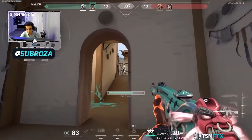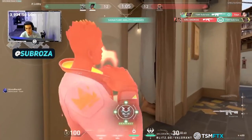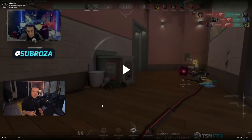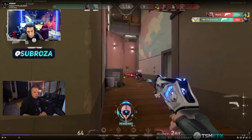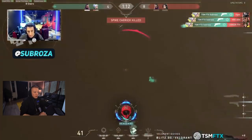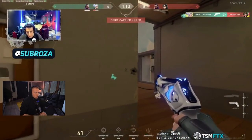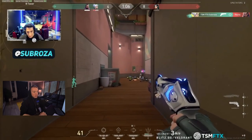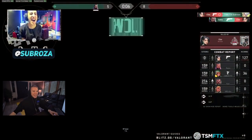A pro player that's notorious for having amazing crosshair placement is TSM Sabroza. What I want you to notice is how wide Sabroza is holding his crosshair — because he knows how wide the enemy is going to peek, and because he's playing according to his reaction time. He literally doesn't even have to adjust his crosshair there. Just insane crosshair placement and click timing. Unlucky that he didn't get the ace.